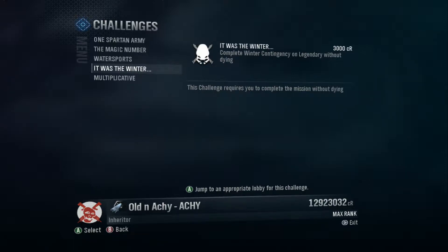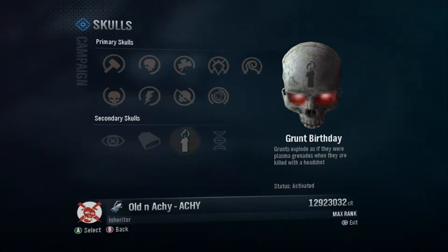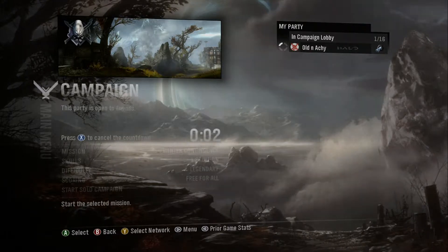Lenake here with another Halo Reach campaign mission walkthrough. Today I'm going to show you how to get the 'It Was the Winter' Campaign Challenge, which requires completion of the Winter Contingency Mission on Legendary Difficulty with no deaths. I turned on the Grunt Birthday skull for better grunt headshots at distance, and Free For All Scoring so I wouldn't immediately go into the next mission, plus it makes kills easier to track.